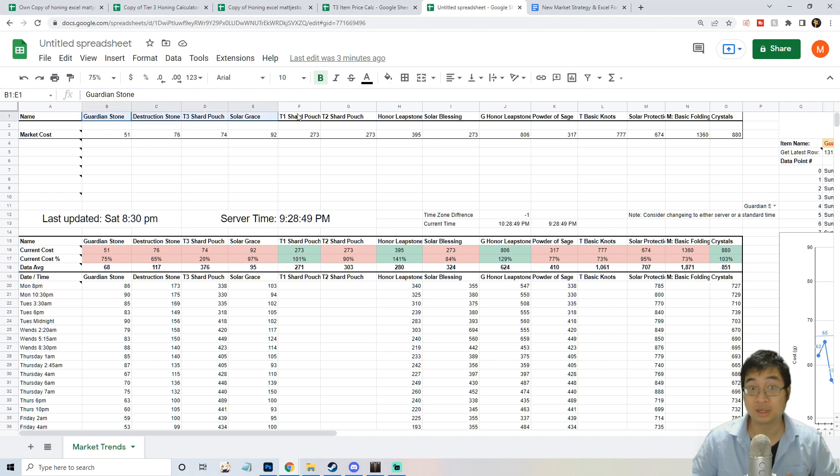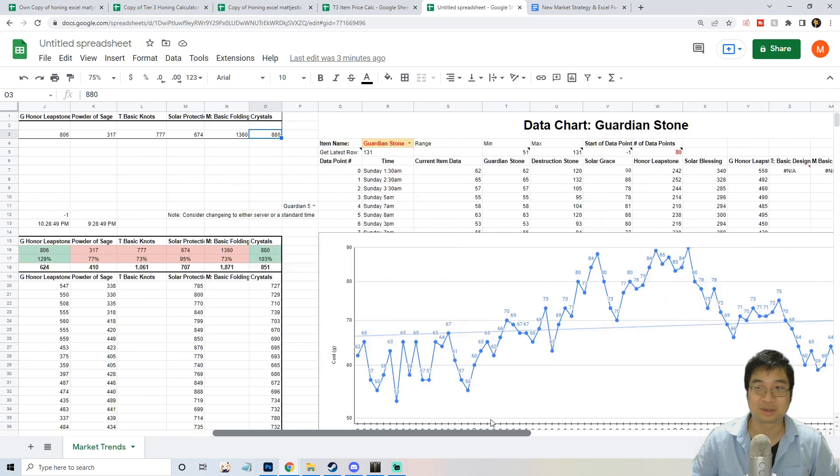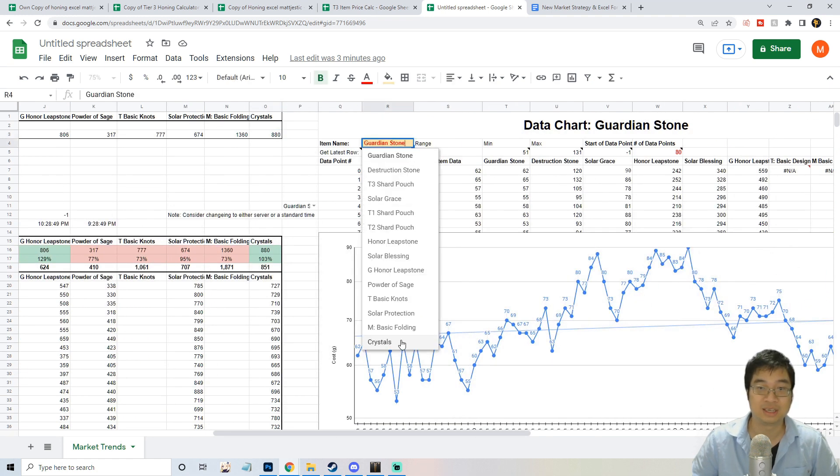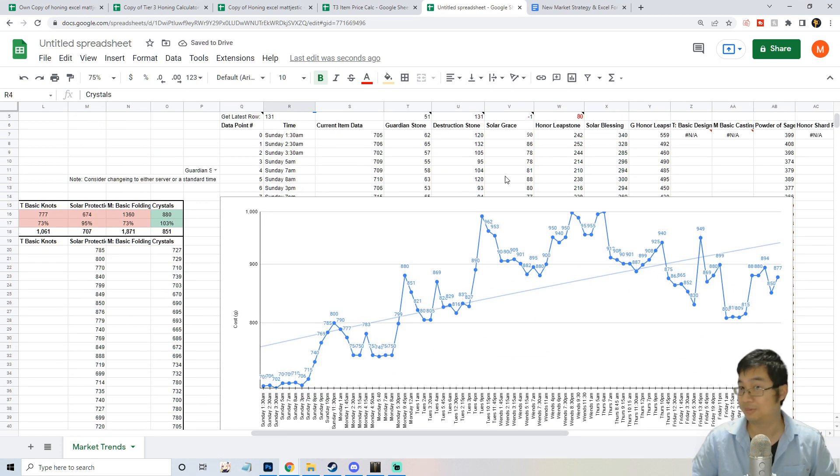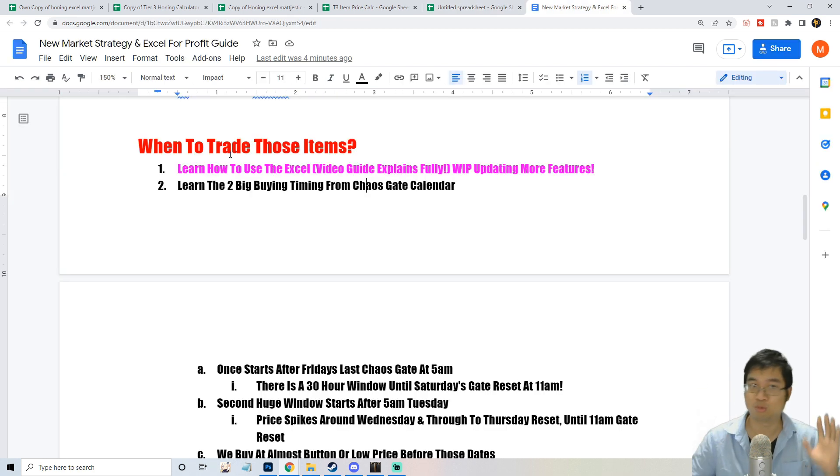Currently I'm looking into Tier 3 honing materials, some Tier 2 ones, and some Tier 1 pouches — those are the highlighted products I'm monitoring. We also track the cost of crystals, just for reflection since we buy crystals with gold. If you click on crystals in the Excel, you can see the crystal trend starting at the bottom and going up, which helps you know when to buy crystals at a discount.